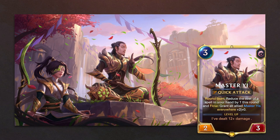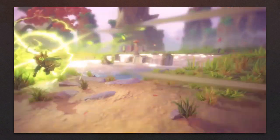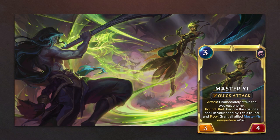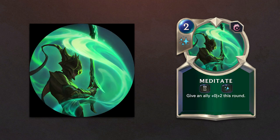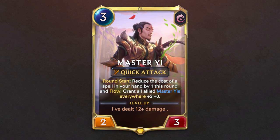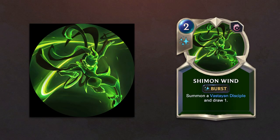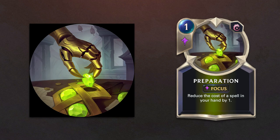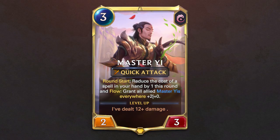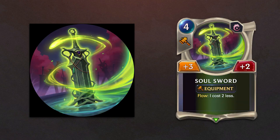Our second champion is Master Yi. His level 2 and champion spell, Master Yi's Wuju Style, creates the spell Meditate. Among his followers we have Jun the Prodigy, Vastayan Disciple which creates the spell Shimon Wind, and Disciple of Doran which creates the spell Preparation. Master Yi brings along the landmark Mistfall, the spell Wuju Style, and the Equipment Soul Sword.